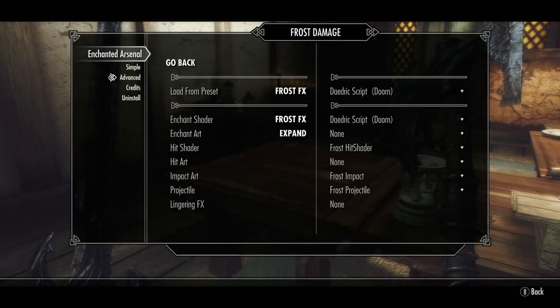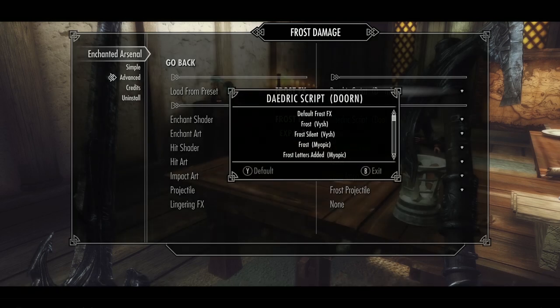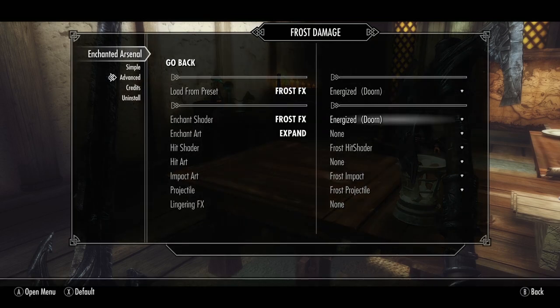You can load a preset first, which I'm doing here, or just start from scratch. I pick Energized from Dorne, and as a result you will see that all the other settings change as well — the hit shader, hit art, etc.